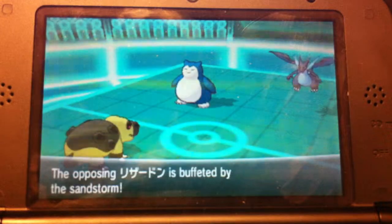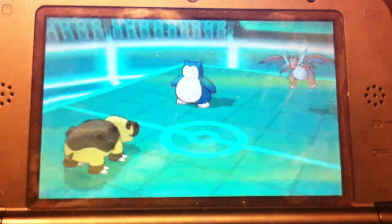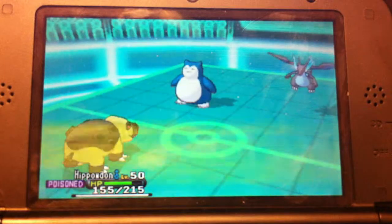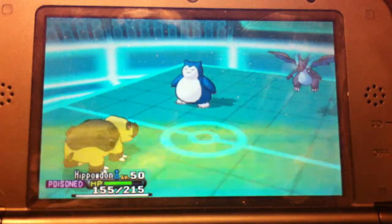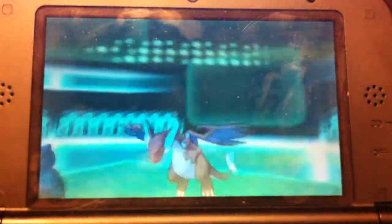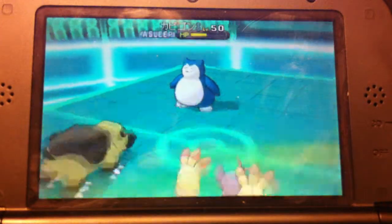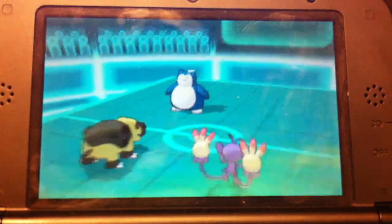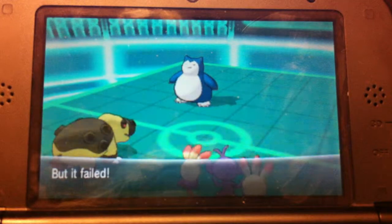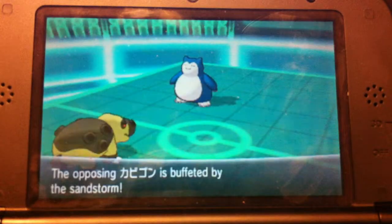So this comes down to a stall fest. He's definitely going to win with Rest — I only have Slack Off and I can't get rid of my Toxic damage, which is going to start racking up hardcore. So I bring in my Ambipom and go for the Fake Out to take out that Charizard. But he uses Sleep Talk and gets Rest again — just terrible luck with Sleep Talk. The Sandstorm stays up and takes out my Ambipom. I was hoping I could get a Double Hit off and take out this Snorlax, but that's not the case.